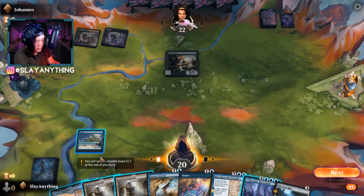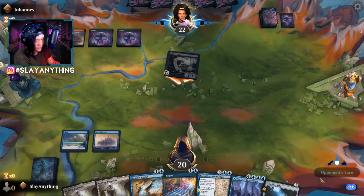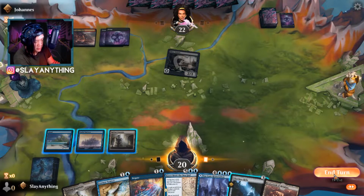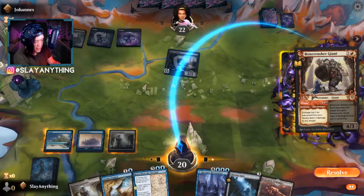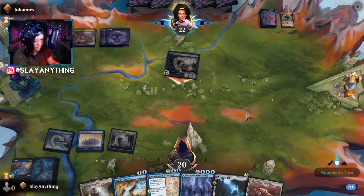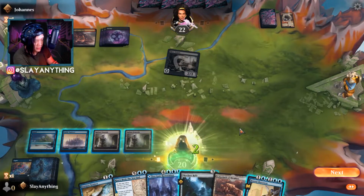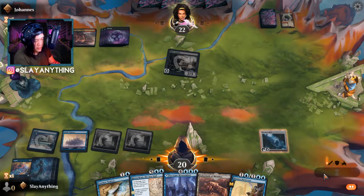We play Castle Vantress. Opponent plays a Swamp, swings in for two. We play Radiant Fountain, gain that two life back, and go next. Opponent plays something that forces us to negate. We take two. They play another Swamp, so we play another Radiant Fountain to get back to 20 HP and play Skyclave Relic. Opponent plays Thrill of Possibility, then Scourge of the Skyclaves — negative two, negative two. We Essence Scatter it so they can't cast it, preserving our hand.